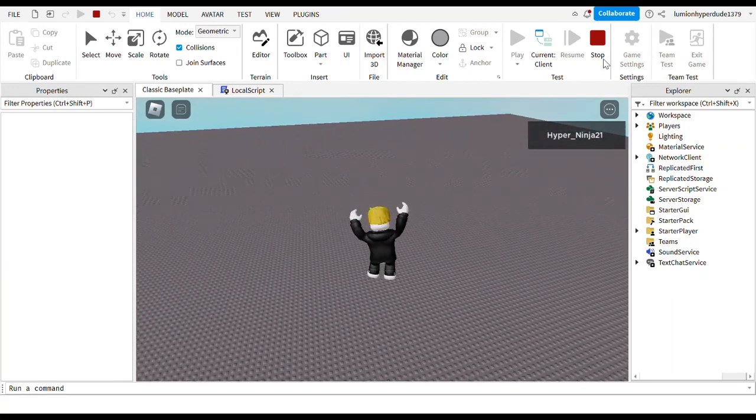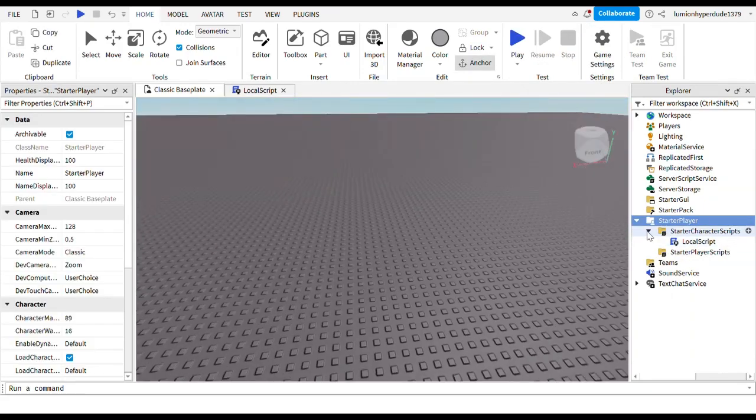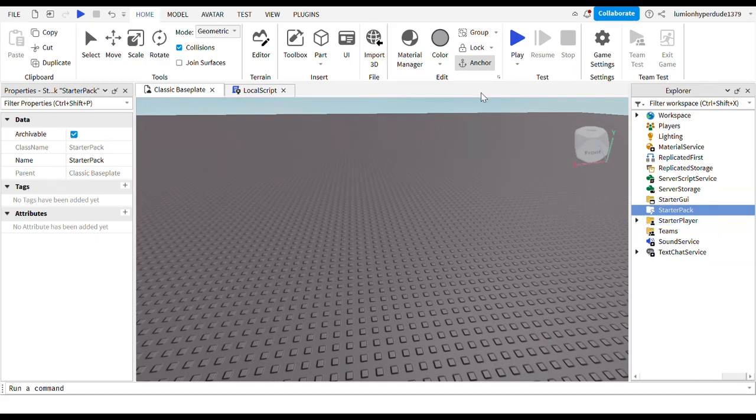Now let's go ahead and test. As you can see, I can do five double jumps - the script seems to be working. Anyway, that's how you make a double jump in Roblox Studio. Thanks for watching and please like and subscribe.